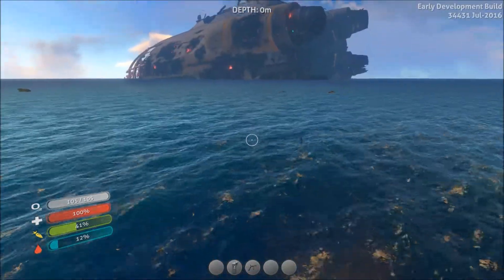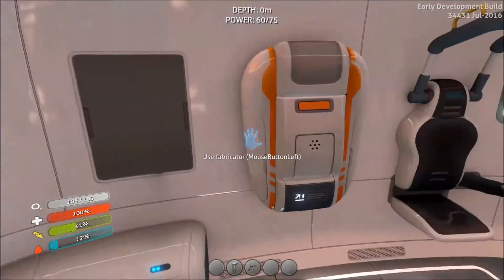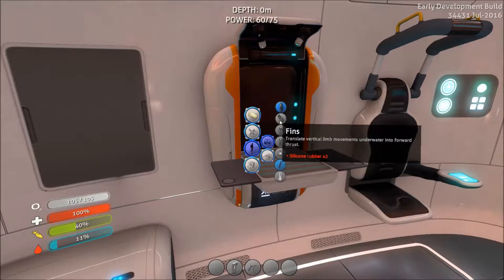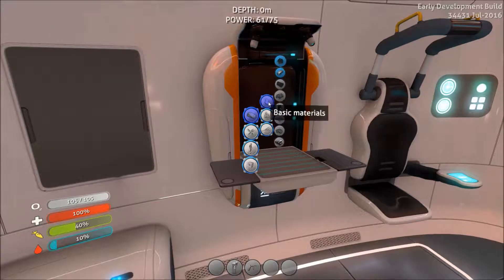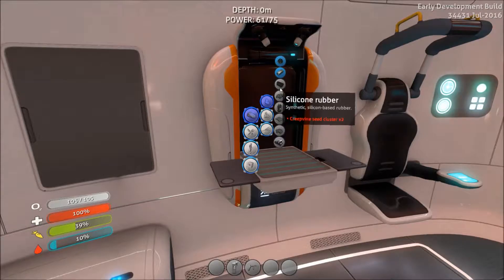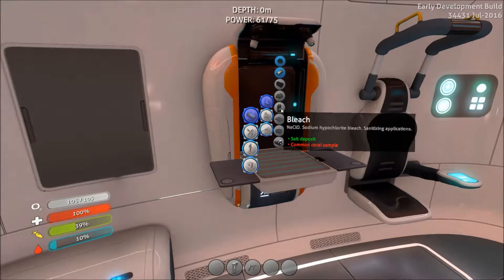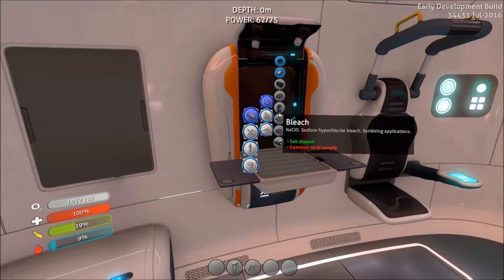To get stuff going here I need to start doing anything — silicone rubber. To really start doing stuff I need a silicone rubber, which to get the survival knife, to get the coral samples so I can start getting basic materials. Filtered water which requires air sacks or bleach, and to get bleach you need coral samples. Silicone rubber needs creepvine clusters, and bleach also needs coral samples. So I need to get silicone rubber to create the knife, and then from the knife I can use it to get coral samples to make the bleach.